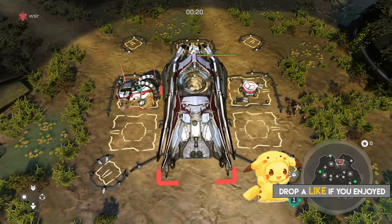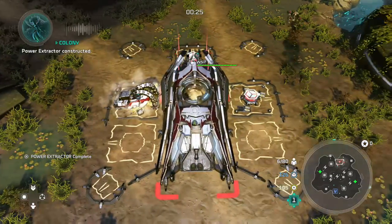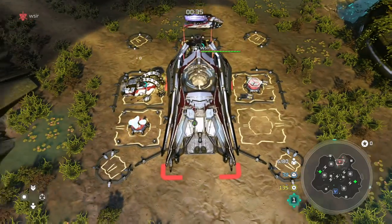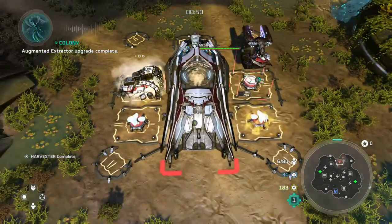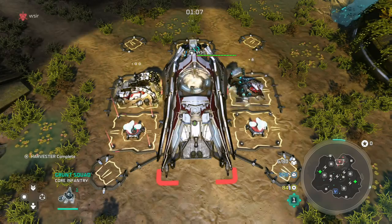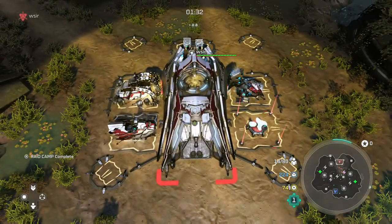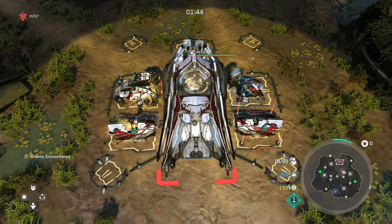We mostly need power for this build, not much supplies. When it finishes, go ahead and upgrade it, followed by making two raid camps. When you have enough power, upgrade one harvester — this will allow sustained resources when you pump goliaths. When the raid camp finishes, start double pumping goliaths. Take your grunt squad and control a power node around the map. At around three minutes you should have nine or ten goliaths.